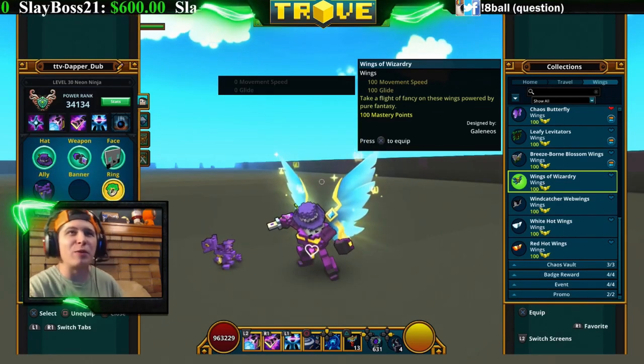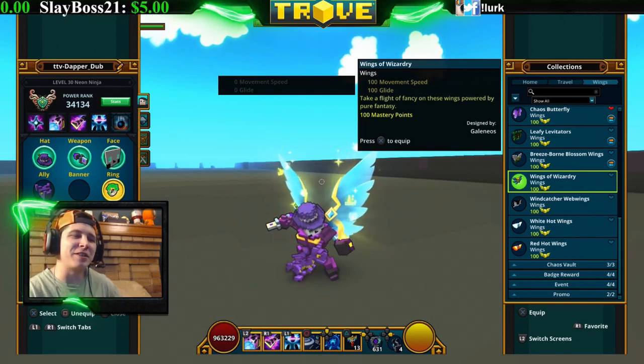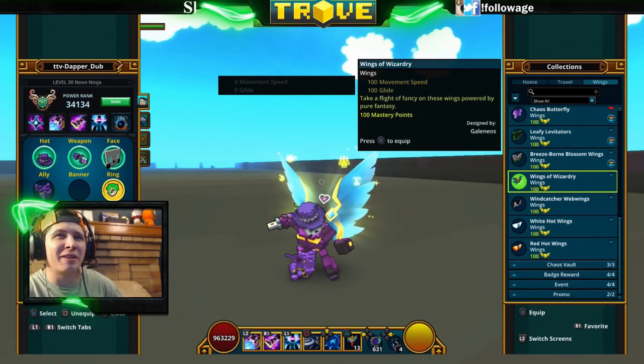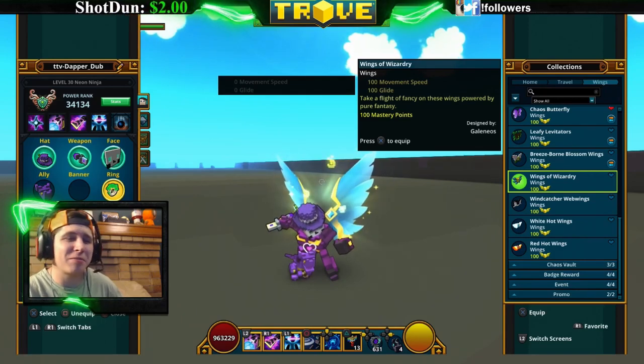The Wings of Wizardry are your wizard wings — you can craft these in the chaos core crafter or get them from the chaos chest. They've got little symbols coming out of them and they're gold with a teal wing. They're okay looking.